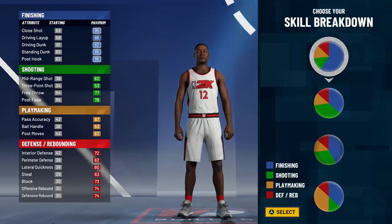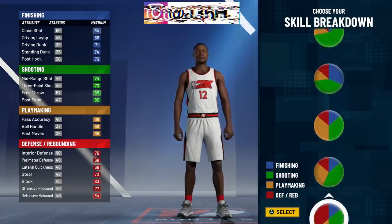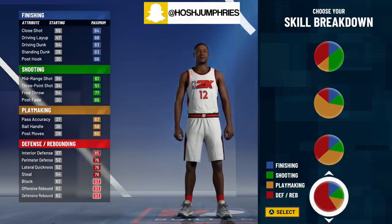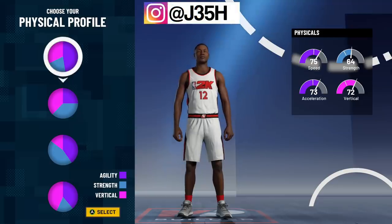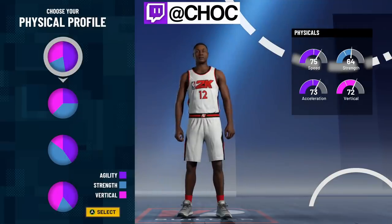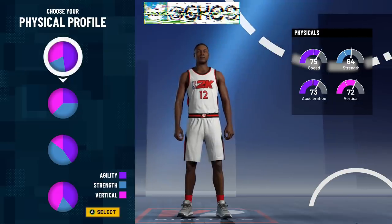For your skill breakdown, you're going to go ahead and select the pure red pie chart. We're going to start with the non-shooting center first. Make sure you got your notepad out because I'm going to be giving you guys a lot of different facts. When I talk about center builds, it's always a controversial topic, but trust and believe me — this build is going to be the meta of 2K21.